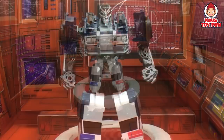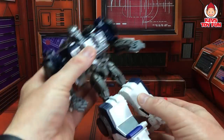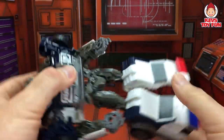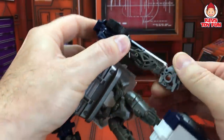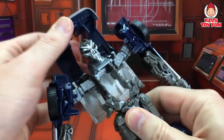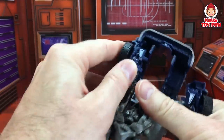This is Decepticon Barricade. Let's see what kind of police vehicle he transforms into. First, we're going to push down his feet. Fold out his arm, his other arm and his hand. Twist him in like so. Lift up this part. Push his head down. Move in his arms. Lock in place.